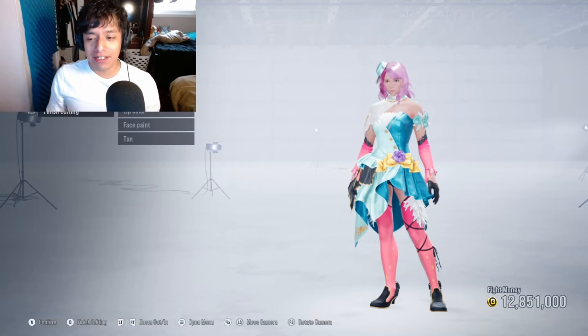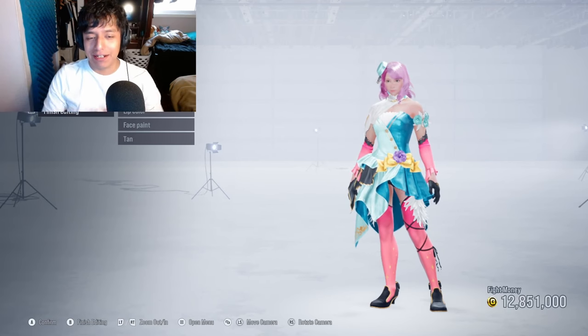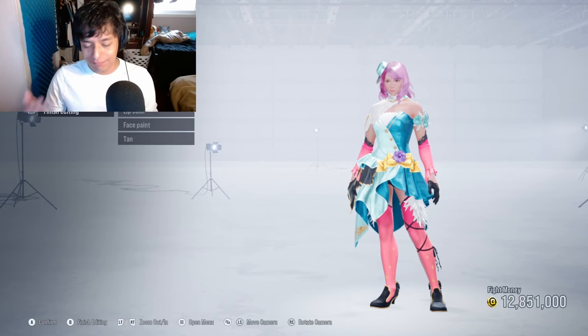For the very first character I'm going to be customizing, I'm going to be customizing Alisa, because the character I'm trying to create — the waifu I'm going to be remaking — is somebody who makes a lot of sense with the Alisa model. That would be 2B from the Nier Automata series. Plus, I have very good reference material literally right in front of me.